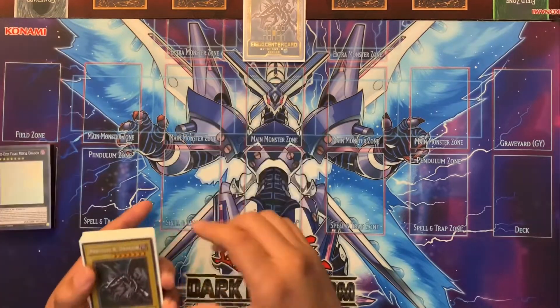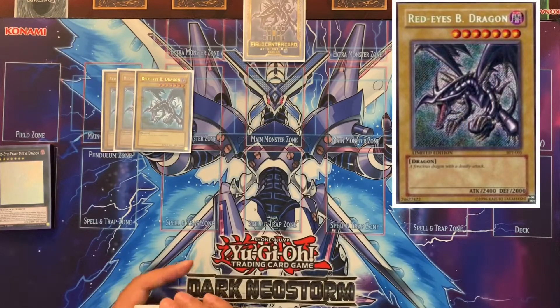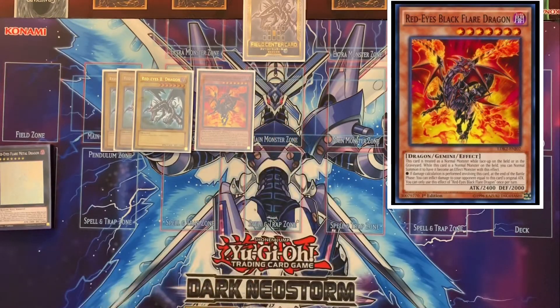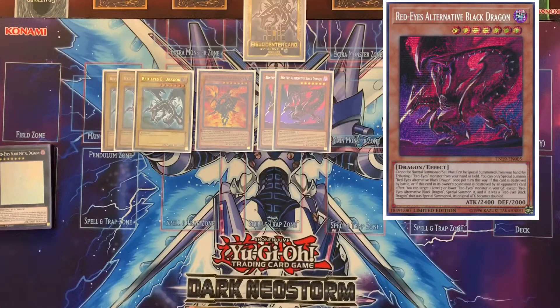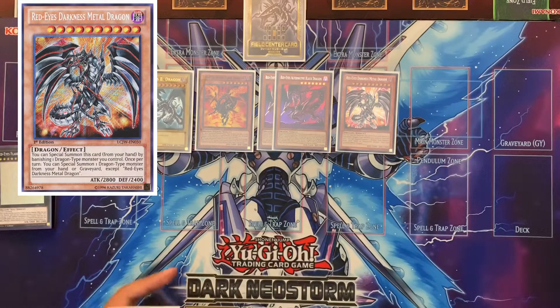Three Red Eyes Black Dragons are obviously essential to the deck. Red Eyes Like Prayer Dragon is one of the new cards added. Alternative Black Dragon's effect isn't that great, but the fact that it's an easily summonable level seven with Red Eyes in its name is definitely good. It also allows you to send a Red Eyes that would normally be dead in your hand to the grave, which helps facilitate some combos. The best Red Eyes card hands down is Black Metal Dragon.